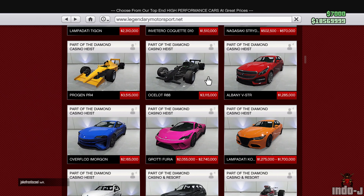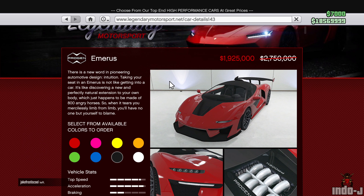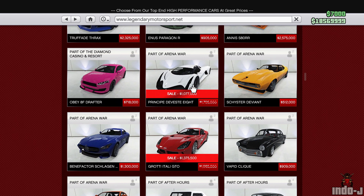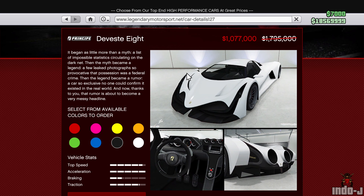More discounts at Legendary today - a lot of discounts. There's one on the Emerus, also a nice car, and a discount on the Devesta Eight, also a nice car.